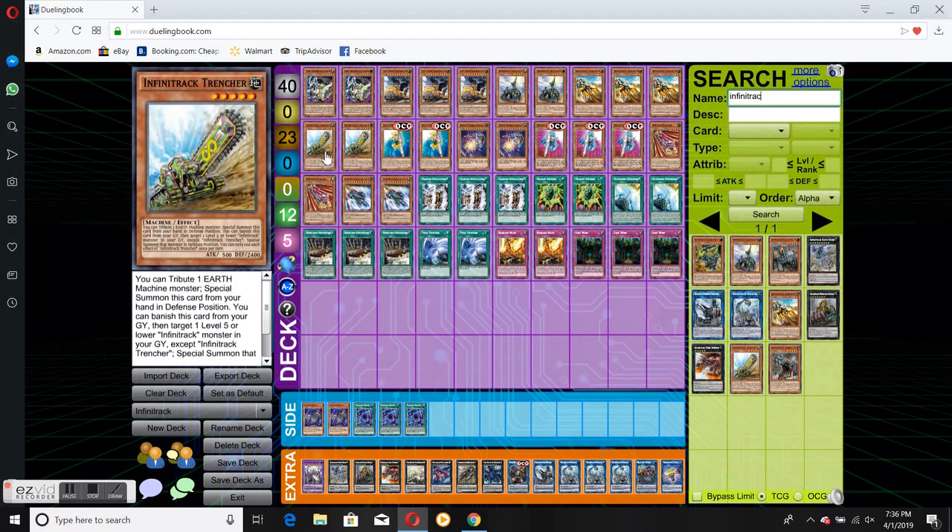Two Treasurerin. This one actually has the ability to bounce itself from the Graveyard to Monster Reborn one of your Infinite Tracks that is level 5 or lower, which I believe is all of them.